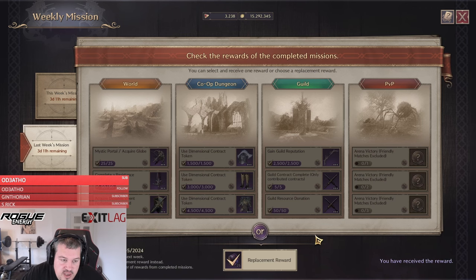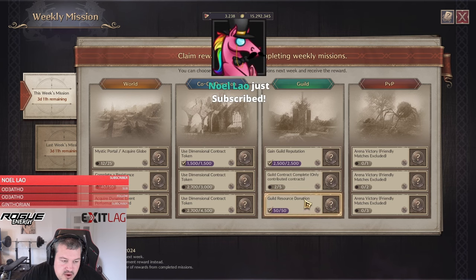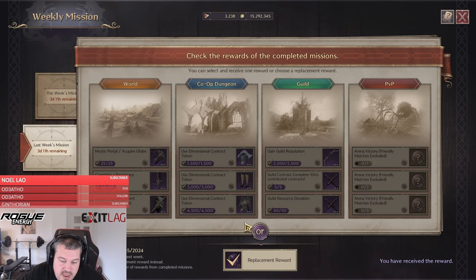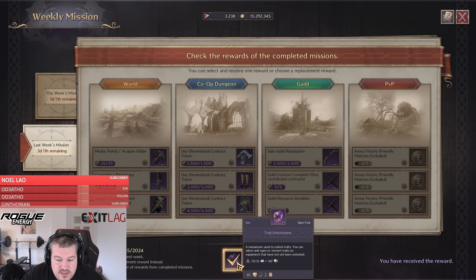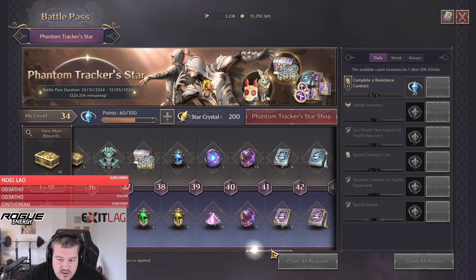Each week you also have to complete the weekly missions. As you can see here, I'm completing them for this week and you unlock different items as rewards. Most of the time, unless you're extremely lucky, those items will be useless, so the highest value pick is usually the 25 Trade Unlock Stones rather than one of those items.